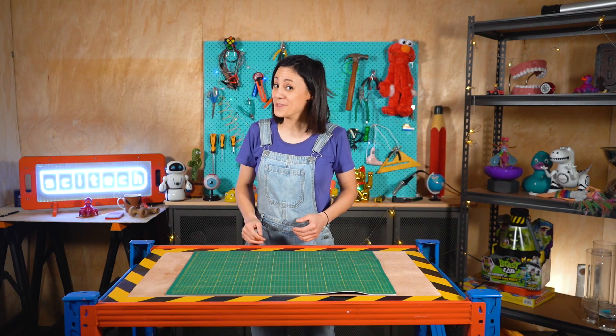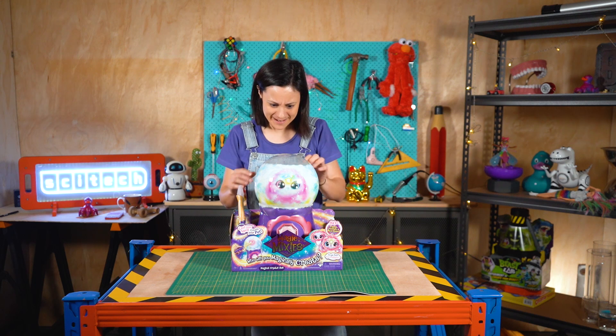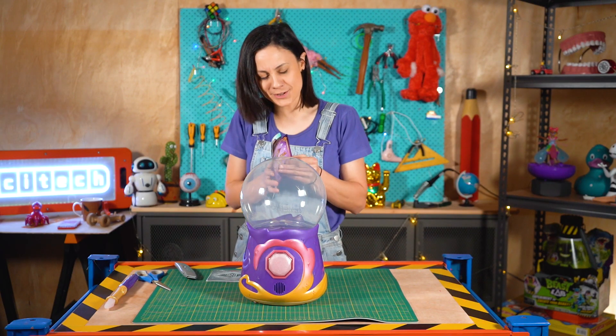First up, we've got the Mixie. Okay, there's a lot to this toy. I'm going to start unwrapping it. We've got some instructions and a seemingly empty orb. Let's see what we have to do.